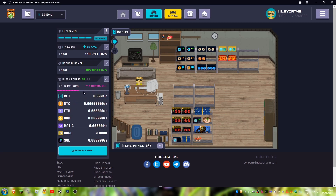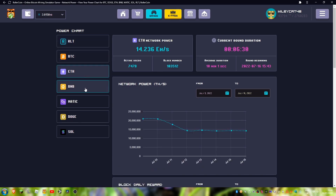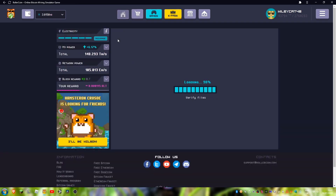I think that covers everything. Here are the current network powers — bot rewards and stuff. Currently Bitcoin and RRT have boosted. Checking other coins — Matic doesn't seem boosted, and Doge and Solana aren't either. I think this about covers it. Thanks for watching, please like and subscribe, and bye.